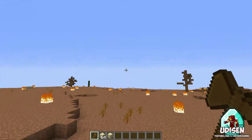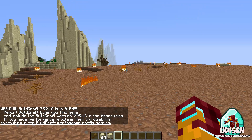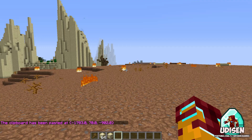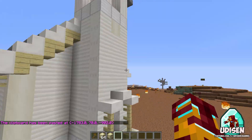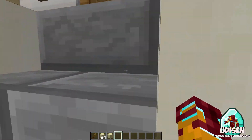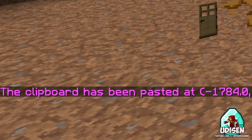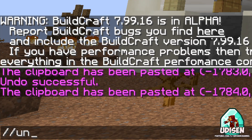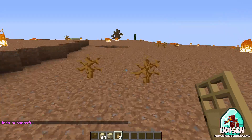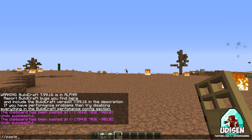I go and find a place for this building — here, why not. I go into chat and use the command paste. But oh my gosh, the building is flying in the air — I don't like this. So I use the undo command to remove the latest command and remove all the pasted stuff. I want to try pasting another time but in the right place.